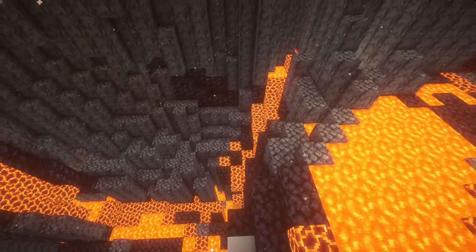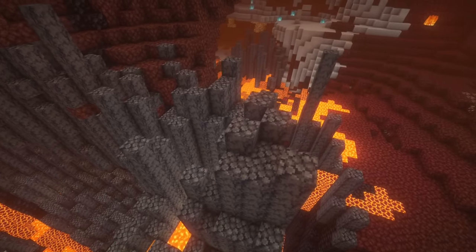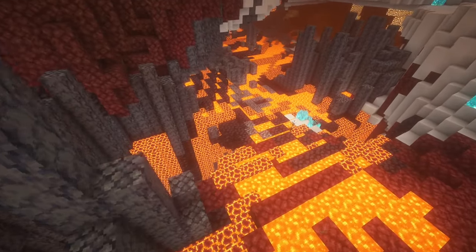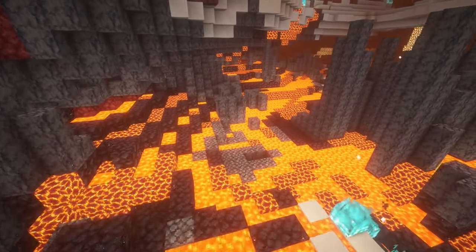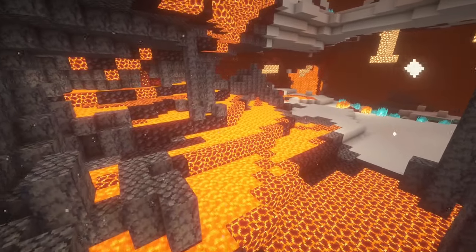The next biome up is the Volcanic Deltas. This biome is very similar to the Minecraft Basalt Deltas except there's a lot more lava and a lot more magma blocks throughout. This makes it a very cool variation to come upon if you're traveling through the nether and want to find something other than a regular Basalt Deltas.